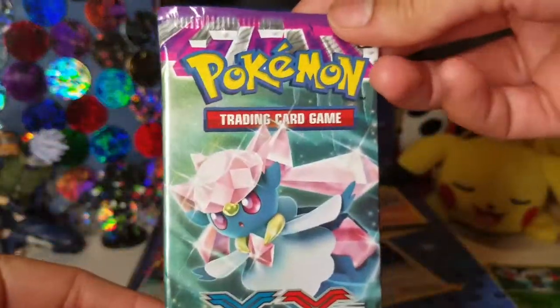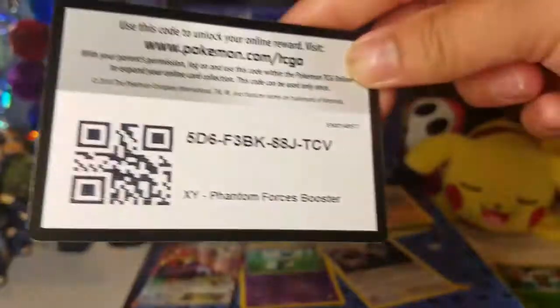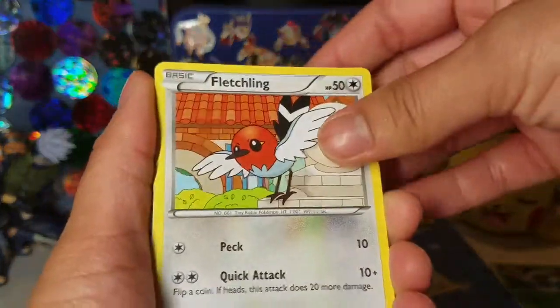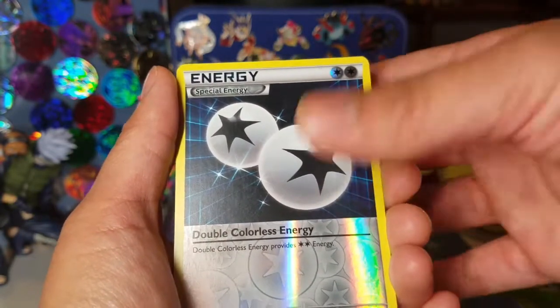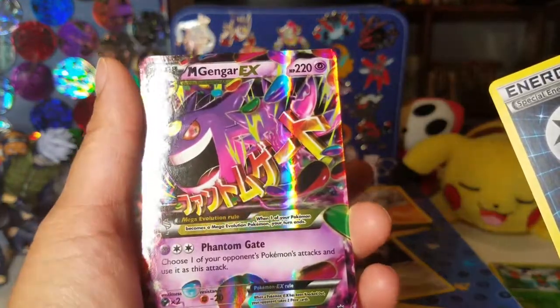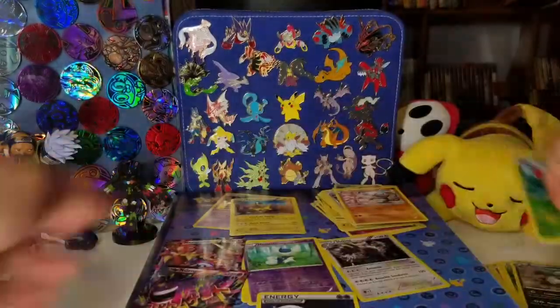Two packs to go — got a Mega Diancie pack art. I'm gonna give you another Phantom Forces code. Don't really need these codes personally, so hopefully you get something useful though. Got a Fletchling, Moona, Gourgeist, Litleo, Finneon, Roller Skates, Dimension Valley, Fearow, a DCE — always a great pull, especially in reverse form — and a Mega Gengar EX. Beautiful, beautiful card. Got two Mega Evolutions in one six-pack — that's amazing, and this one is not miscut!